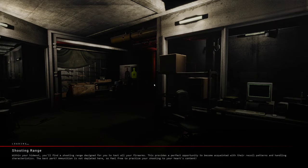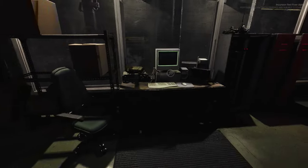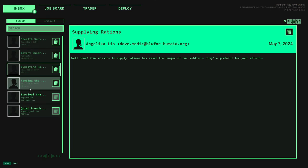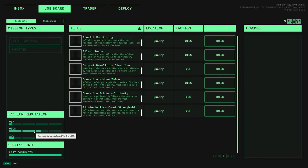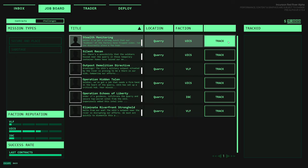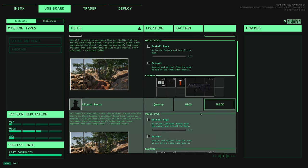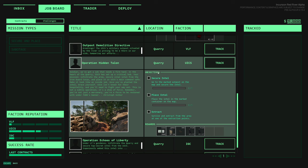Not too bad for a first mission - probably the most action I've seen in the first ten minutes of one of these. It's either me getting wrecked or actually completing the job early on. Nice - UICS is now at tier three. Last contracts test rate of the last eight contracts is a hundred percent.